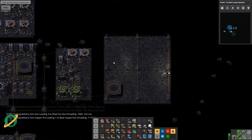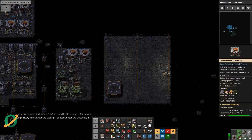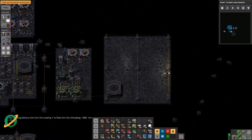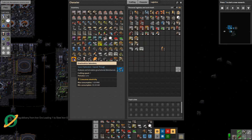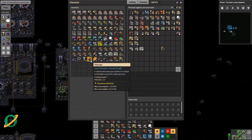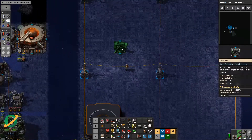Last episode we started to put together some things to start making — what is it actually called? Astronomic science packs — there we go. I think I've been using the wrong term all this time. I will update the headings. We made a few telescopes and then enough astrometrics labs and gravimetrics labs to do sort of one thing. You may notice I've made a lot more telescopes and I actually want to make a bunch more.